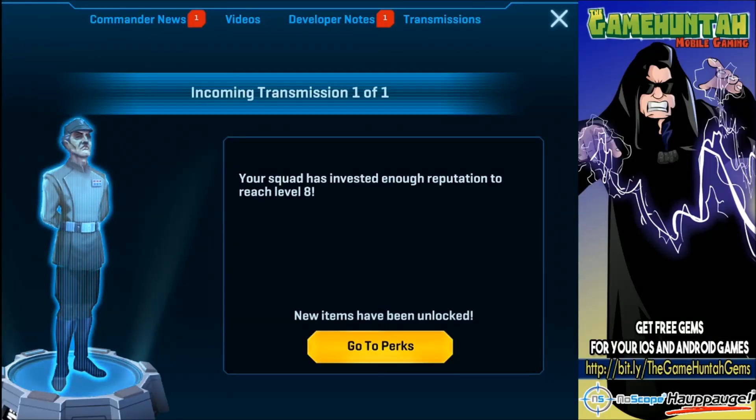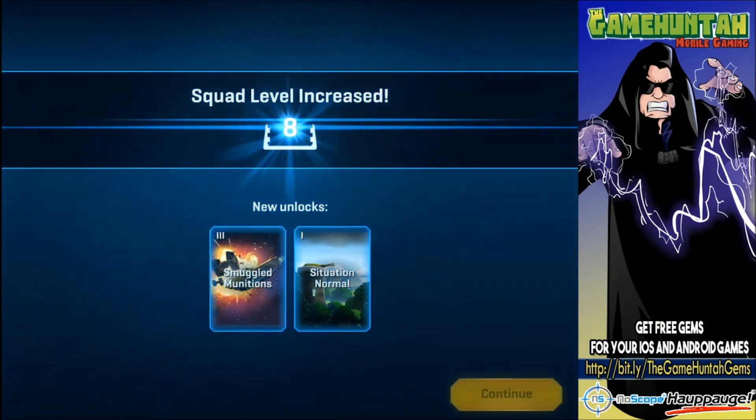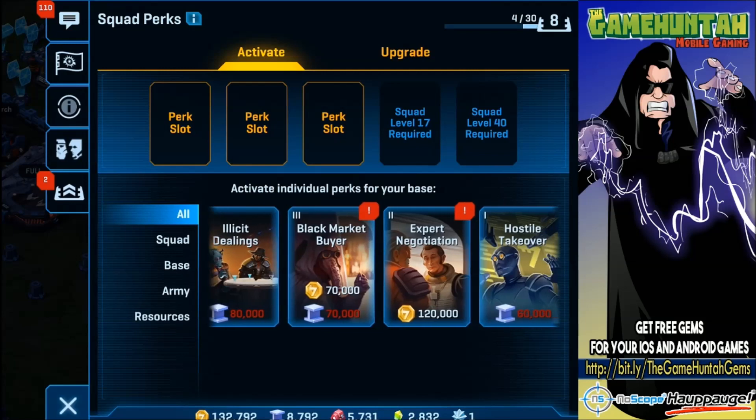What's going on commander, this is the GameHunter channel with another episode of Star Wars Commander Empire. In this episode we have some awesome news about the game. Our squad increased to reputation level 8 and we have access to some new perks — the smuggled munitions and situation normal.